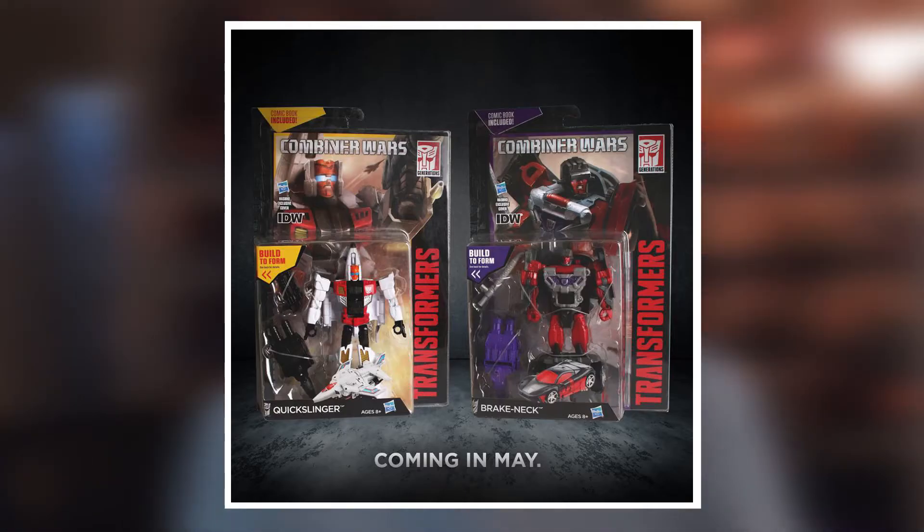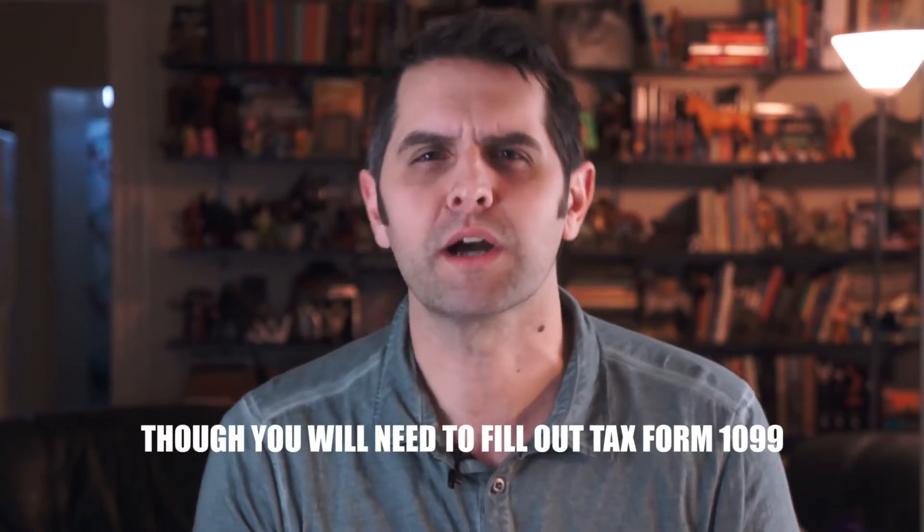Get ready for tough times ahead, Your Honor, because some people are going to tell you that Alpha Bravo, a helicopter shoehorned in with the previously all-jetplane Aerialbots, has no place on your Superion, and to be properly G1 compliant, you must wait for the release of Quickslinger, the Combiner Wars equivalent of G1 Slingshot. However, as your counsel, I would advise you to tell those people that Combiner Wars gives you the tools to be your own boss. If you want to put that helicopter on there, put it on there. If you want to use Skydive as an arm, that's your call.